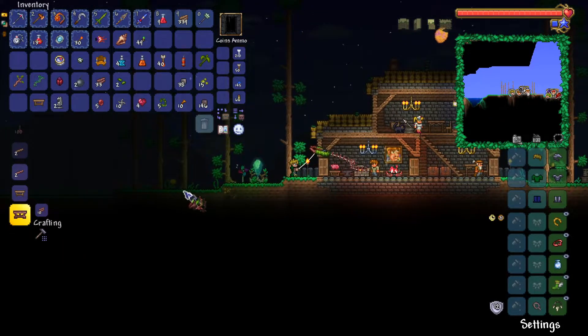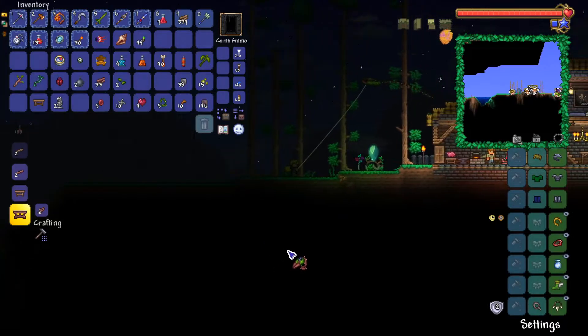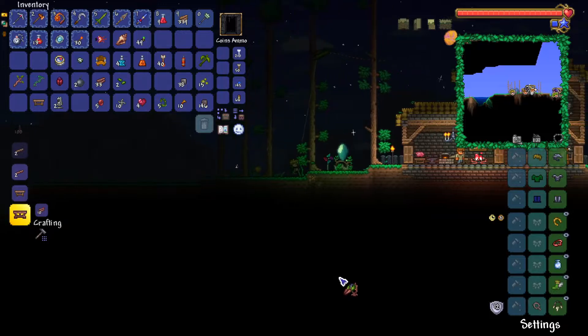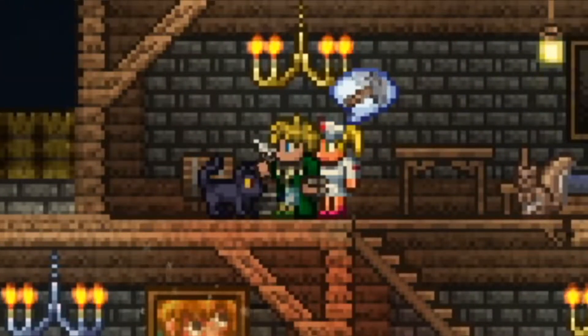I think the next thing we should do is the Brain of Cthulhu, which should be easy, because the brain is not far from our house. I'm just going to fly this kite — that looks so weird.